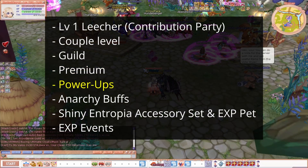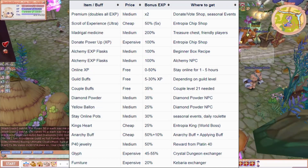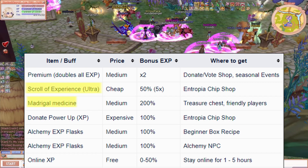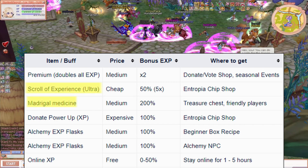For powerups there's a huge variety, and there are two I'd like to especially mention. You will see a full list of items on the screen, but the two I want to highlight are the Scroll of EXP Ultra and the Madrigal Medicine. You can stack five Scrolls of EXP Ultra and get up to 250% EXP from them, and they only cost you 500 Entropia chips — so you should definitely get those.